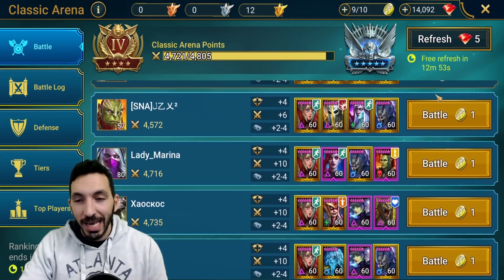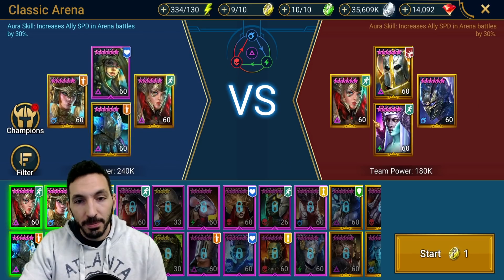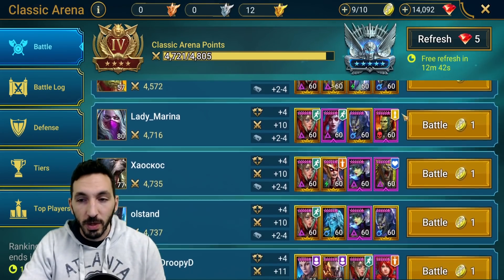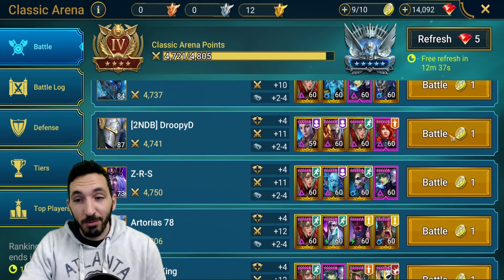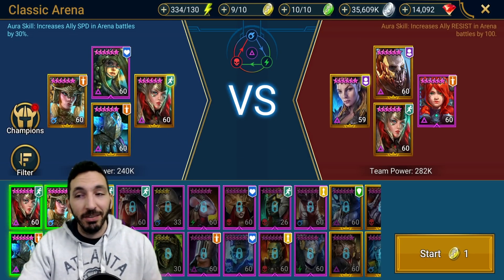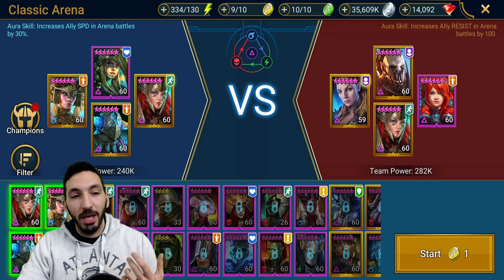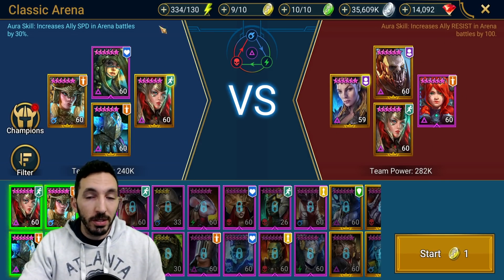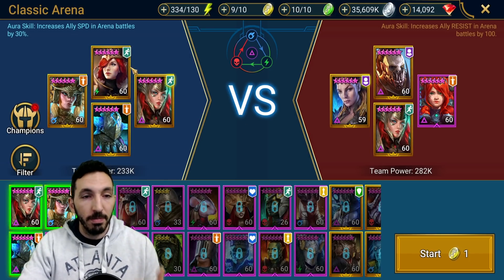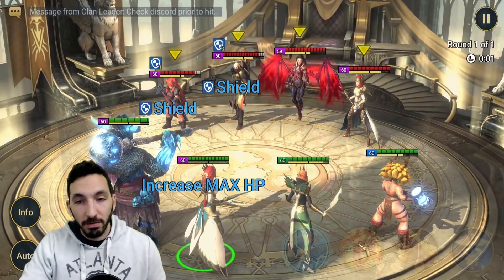This next team has a Hedge against us, so I wouldn't use Gergo here and I'm not going to show this one. Let's look at a team with a lot of buffs. This enemy team has a Lydia in it — Lydia gives 100 resist to the enemy team, which is why you need so much accuracy. With a leader aura plus maybe 400 resist, this warlord is going to be very difficult to control. I'll put in my Lissandra.